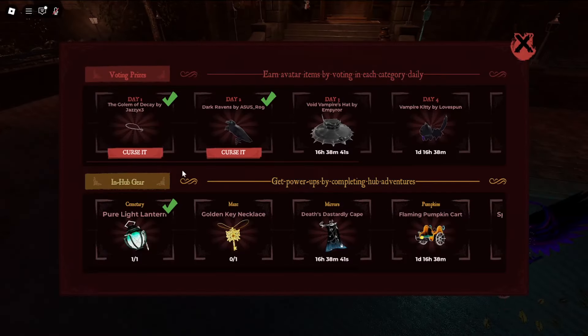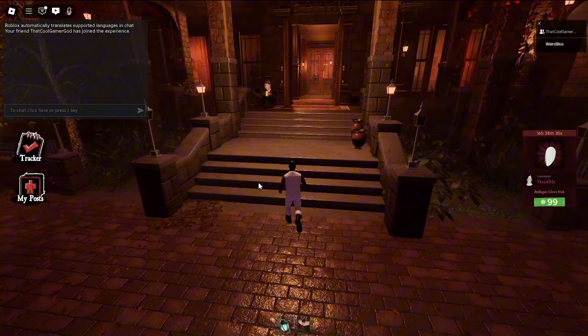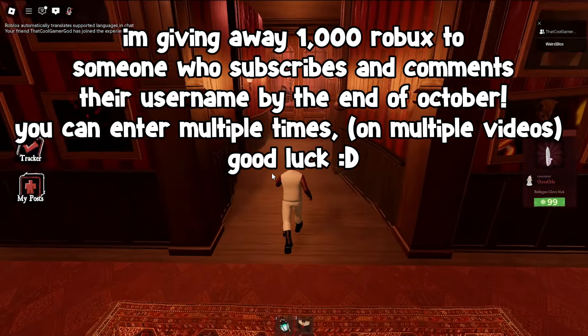This is how you can complete the maze and get the golden key necklace inside of the Haunt Roblox event. Also don't mind me, I'm in my cute outfit right now. What do you guys think? I think it looks pretty cute.